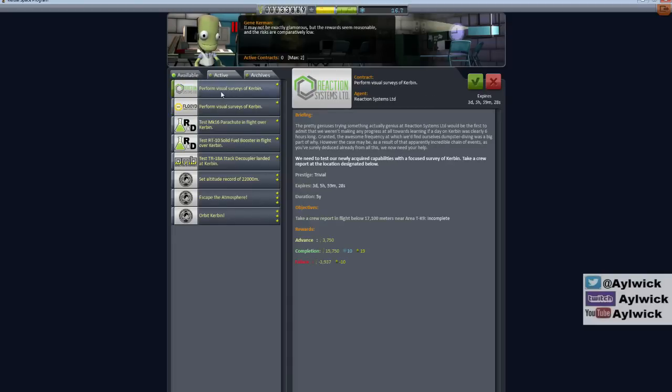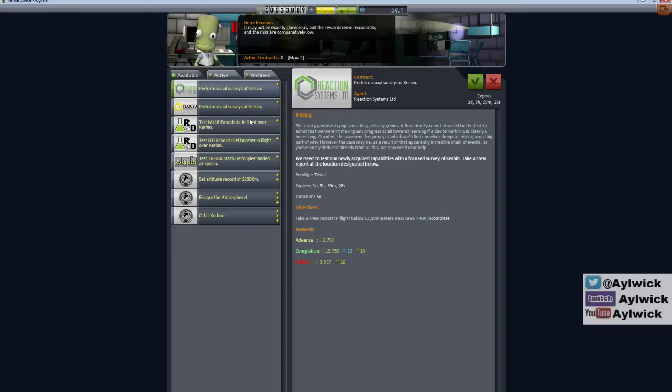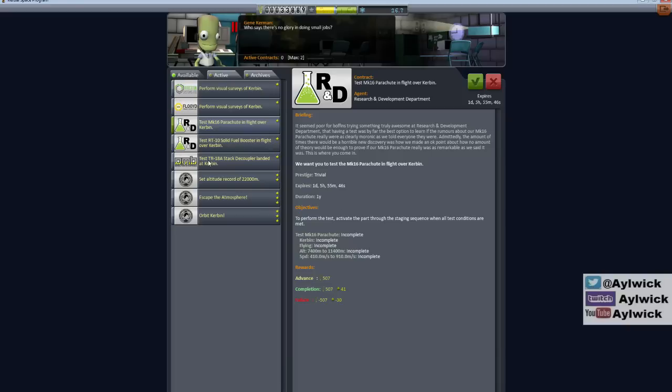Looking at new contracts: perform a visual survey and take a crew report in flight below 17,100 meters near area TK9 - I don't know where that is. There are several location-based contracts but I'm not sure where those areas are. Some contracts require testing the parachute at specific heights and speeds, which makes them really difficult.